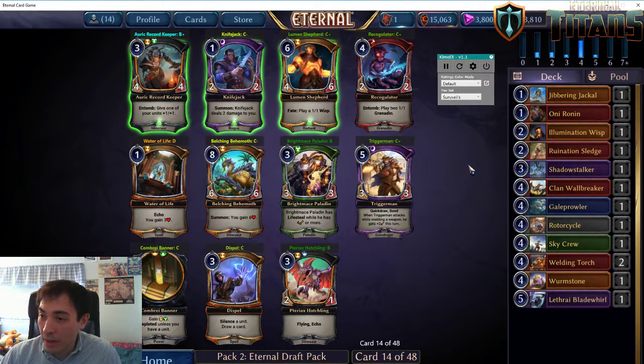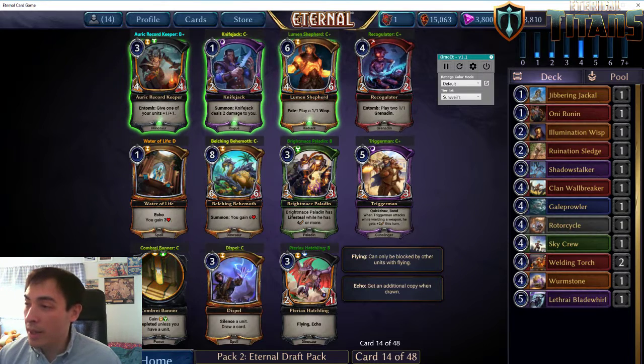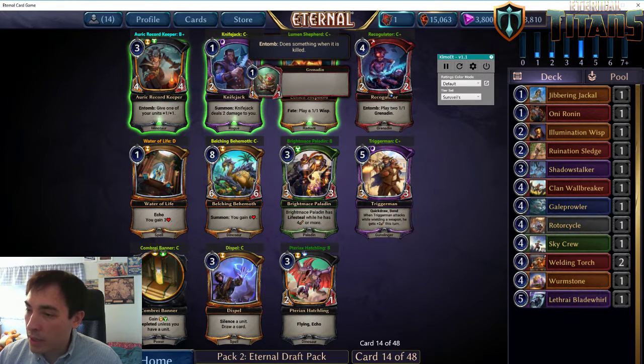What's more important than having powerful cards is having playable cards. You need to have a functional deck or else you just won't be able to win games. Here we have a Record Keeper which is excellent, but only if you're in time-justice. Since it's a new pack, we should take stock and see what factions are being passed to us. There's one good primal card, but it's a primal-time card that's pretty difficult to play. Justice cards from packs 1 and 4 are being taken, so we should stay out of justice. I think the pick here is either Recogulator or Knifejack. I'd most like to play fire, so I'm going to go with the Recogulator.